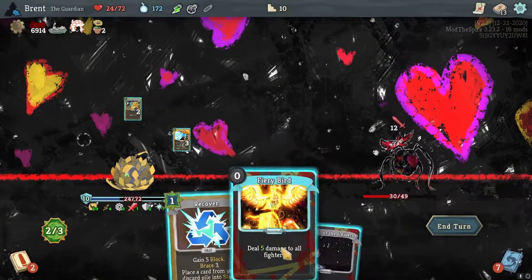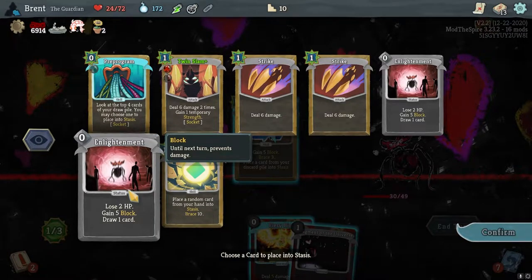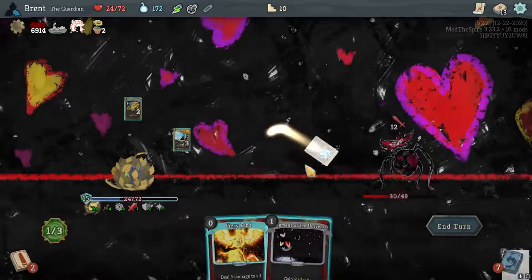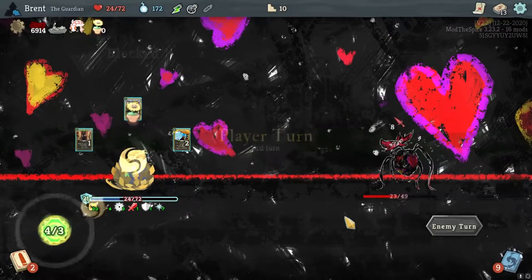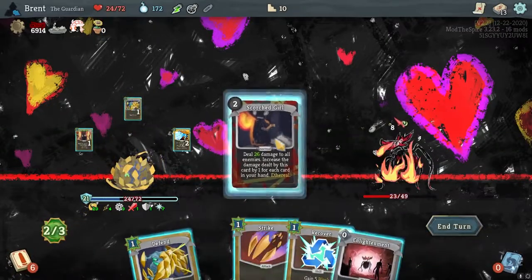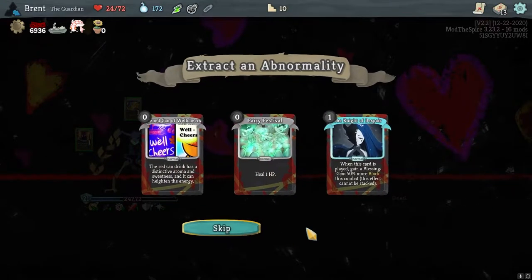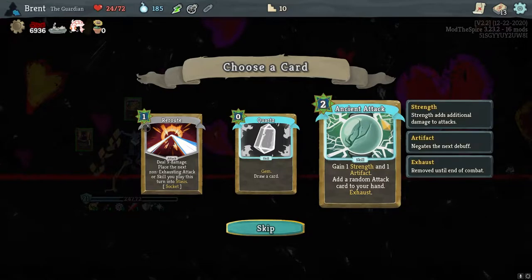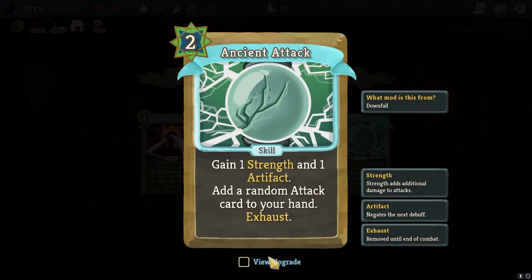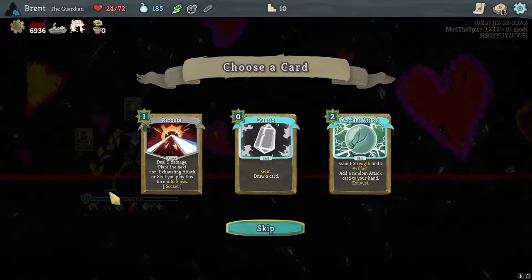This does it straight to my max HP, I think. And this fight should not go that long. Put a discard pile into stasis — it shouldn't end up mattering here. Happy Flower this turn. There's Scorch Girl — that ends it. Nothing there. Ooh, there's Quartz — Quartz is very good. I'm also tempted by Ancient Attack. It doesn't give you an artifact every turn like I would like, but it's fairly good. I think Quartz will end up being better.